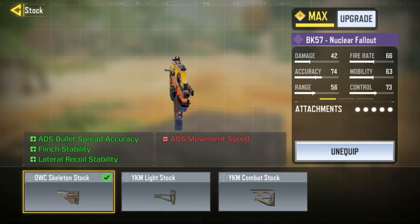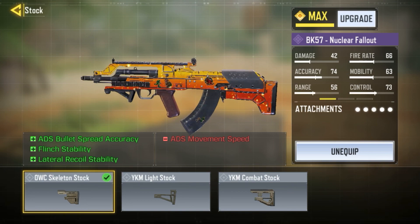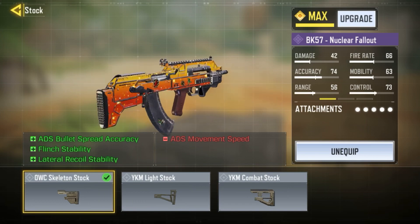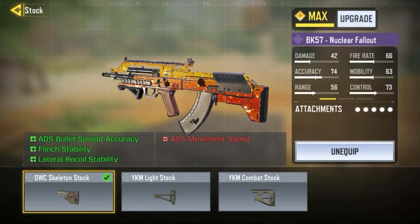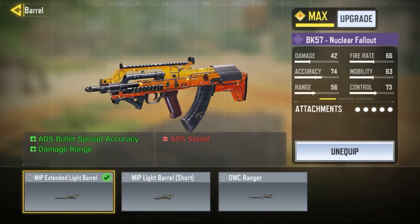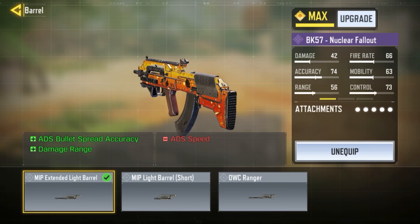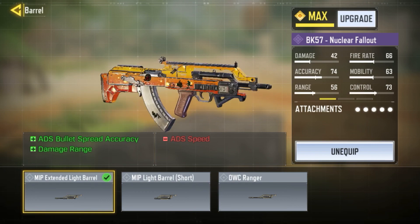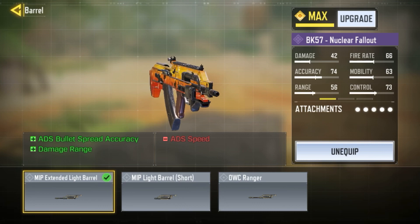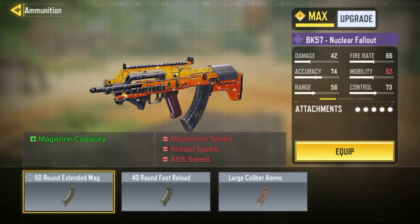I put a lot of work into researching this loadout. I'm using the OWC Skeleton Stock, which gives us ADS bullet spread, flinch stability, and lateral recoil control. The BK actually has very heavy lateral recoil, so with this you'll have a much steadier gun and won't really need the Toughness perk. For the barrel I'm using the MIP Extended Light Barrel for ADS bullet spread and damage at range.